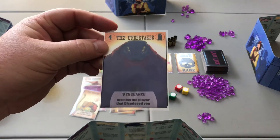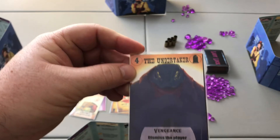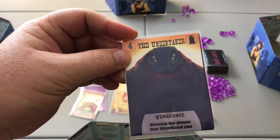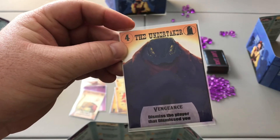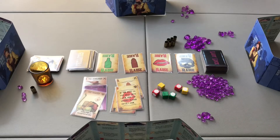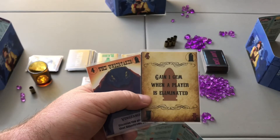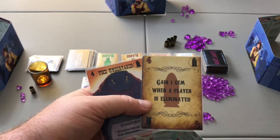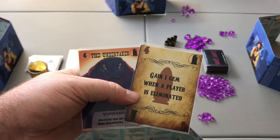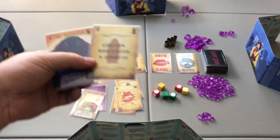The undertaker's ability is that whenever a player is eliminated, you can claim to be the undertaker and take four gems from the bank. His vengeance ability lets you dismiss the player who dismissed you, forcing them into a duel as well. The number 4 card lets you gain one gem when any player is eliminated. Combining the undertaker and the number 4 means that if someone tries to modify your hand, you can block that modification by claiming both.